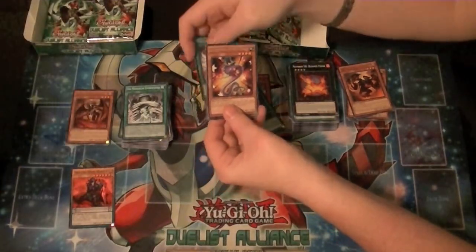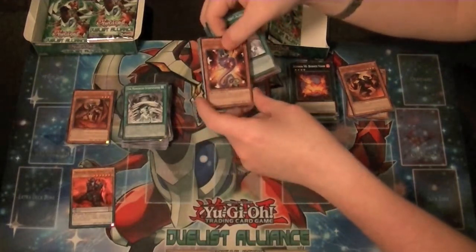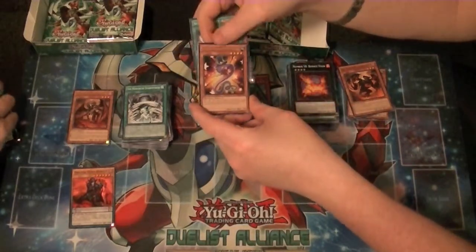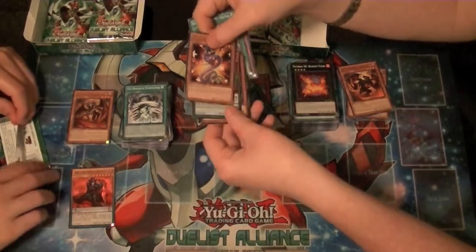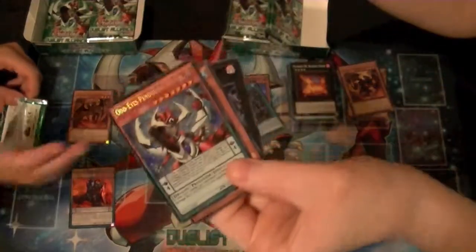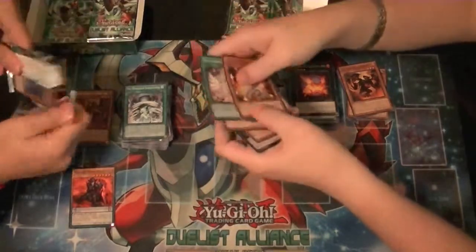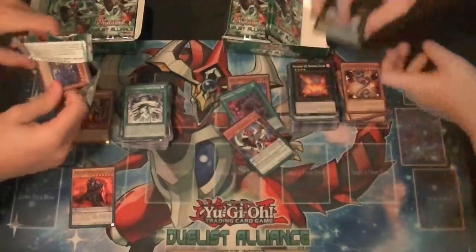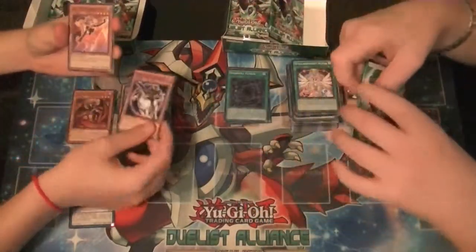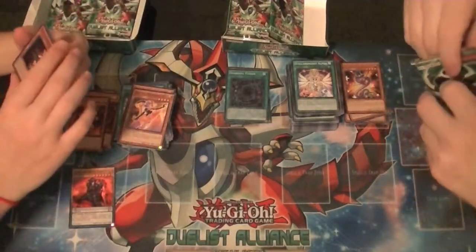The next set that comes out is Next Challengers, and it has another Dragon on the front of it — Chaos Exceeds Dark Rebellion Dragon. Rare is Performapal Whipsnake, and Secret Rare Odd Eyes Pendulum Dragon. Get that out of here. That's your bite set. The Searcher for Pendulums.